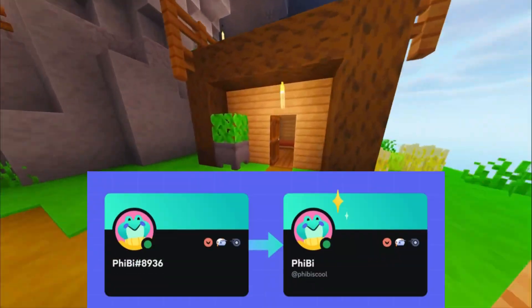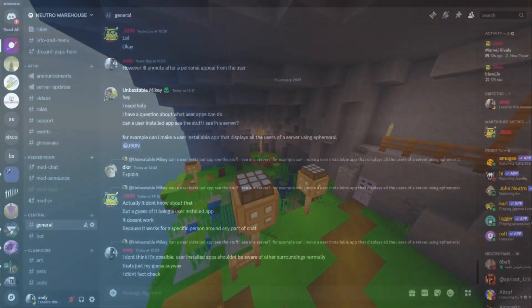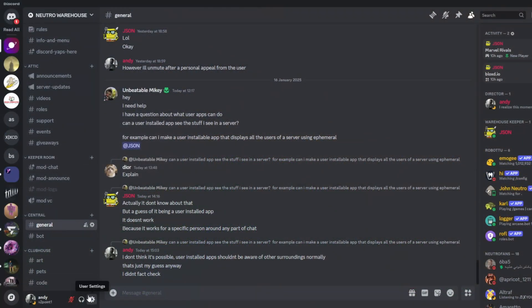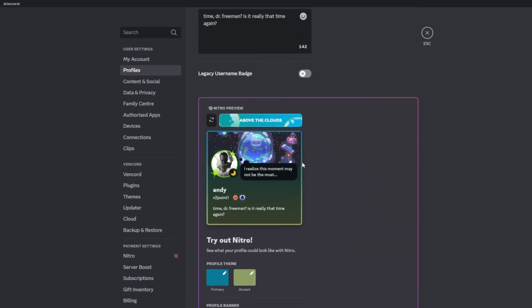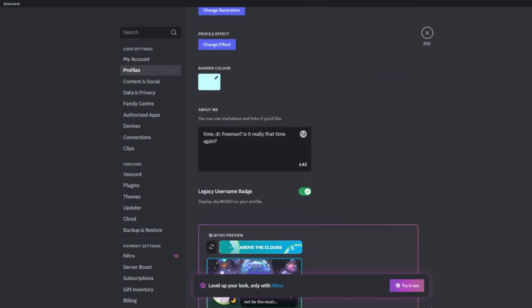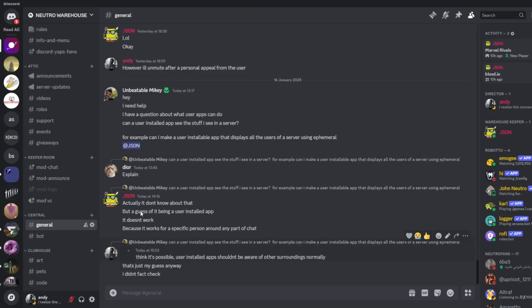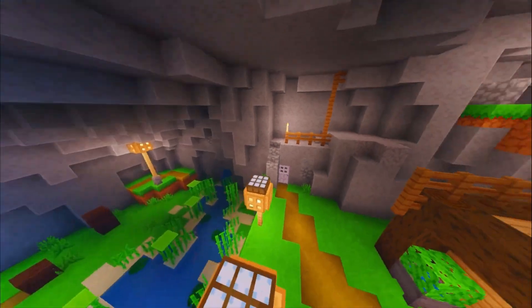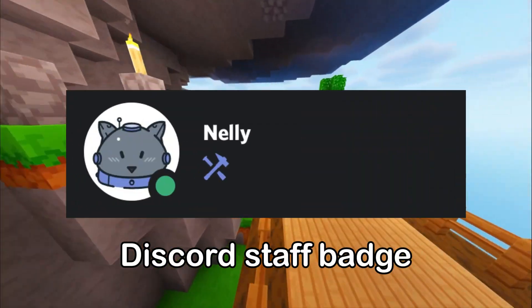The Legacy Username badge is no longer available to new Discord users, but if you were around when Discord had number tags and usernames, you might be able to receive this badge. To check, open Discord and go to Profile Settings, scroll down and look for the Legacy Username badge option. If you have it, turn it on and the badge will display in your profile.